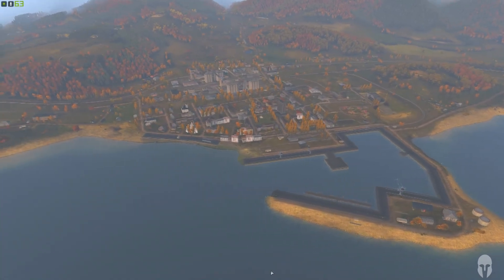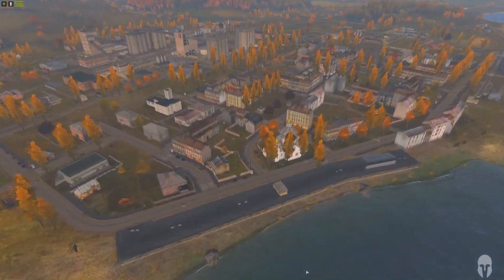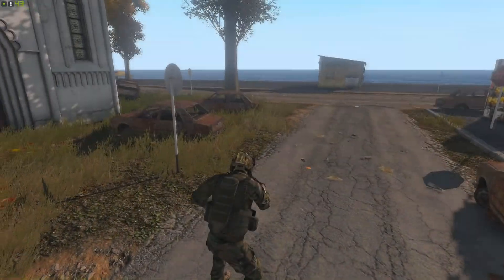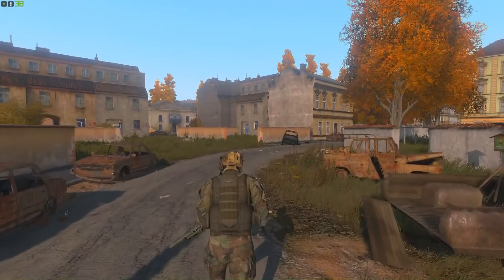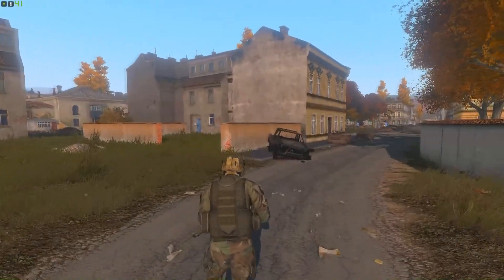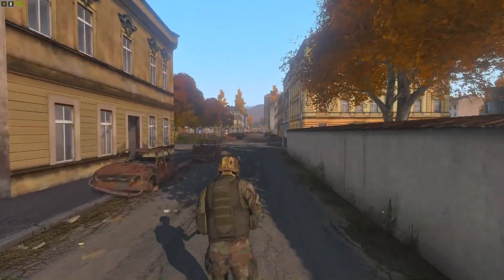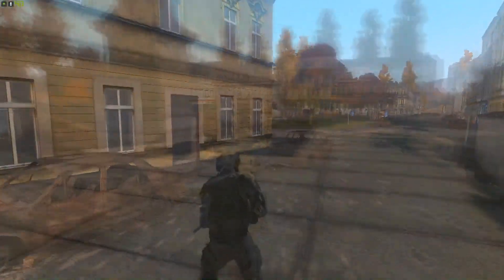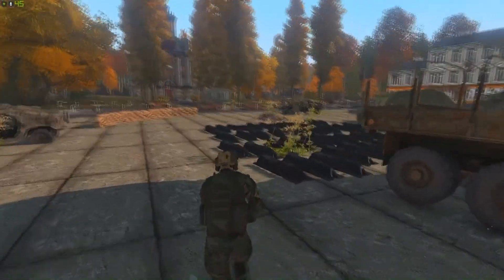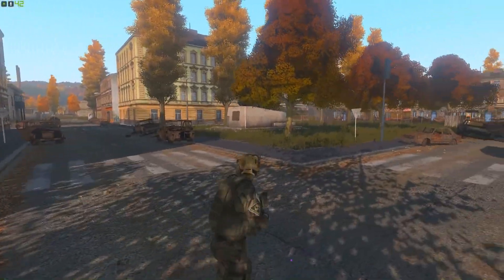We've got Chalinogorsk to the south — or maybe it's Chernogorsk, either one — it's a big city on the south side of Chernarus, really densely populated with a lot of items. It's changed a lot since the original Chernarus. They've added a lot of objects like garbage, trucks, basically just cars and trucks — everything super old and rusty. I'm pretty sure they've added a couple buildings too, made the city a little bigger. It's very post-apocalyptic, very destroyed-looking.